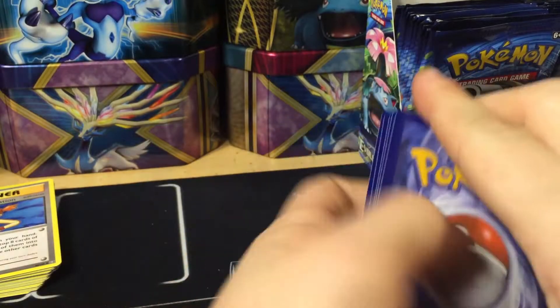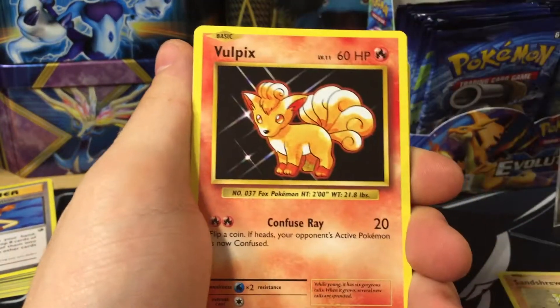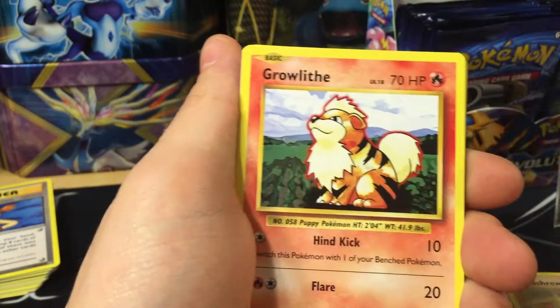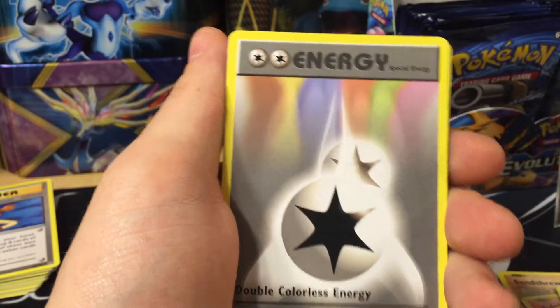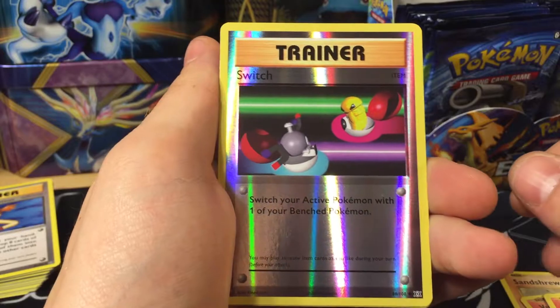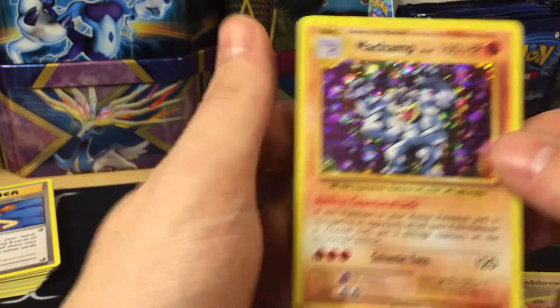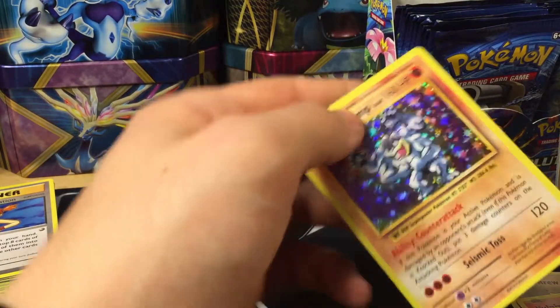I think I got a holo. We have Sandshrew, Full Heal, Nidoran, Growlithe, Rattata, Charmeleon, Super Potion, Double Colorless Energy — was wishing it would have been reverse holo — a Switch reverse holo, and a Machamp holo. Very very nice.